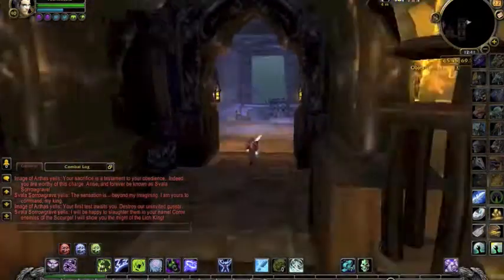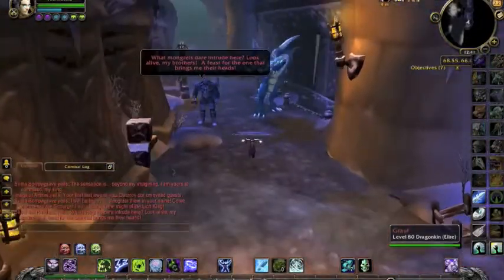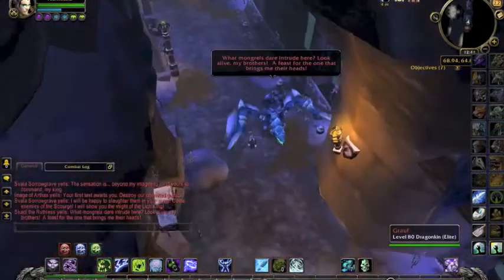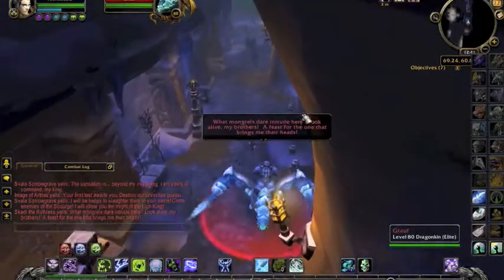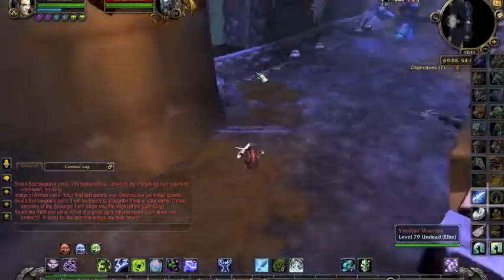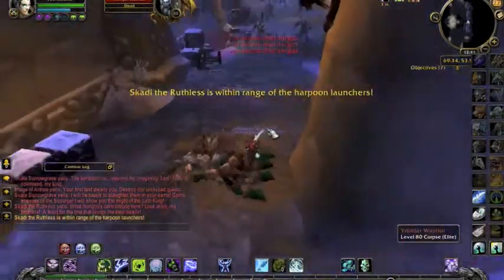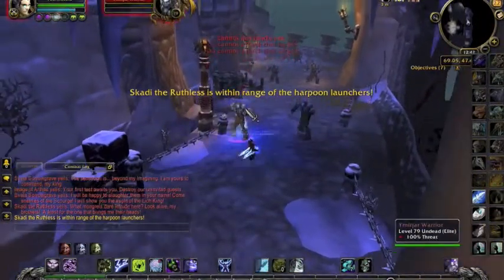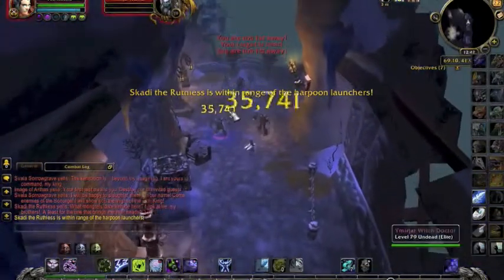And then we're on to the boss in question, which is Skadi the Ruthless. It's very easy to just run up to this boss once a day. This boss fight goes as follows: he gets on his mount Grof and flies off and summons a whole bunch of adds which you have to take care of. You kill off all the adds and then there are harpoon launchers at the back.